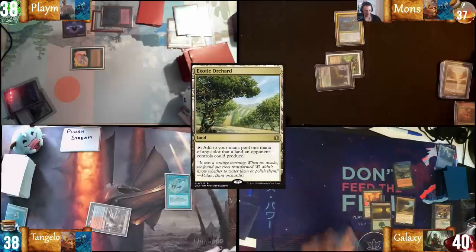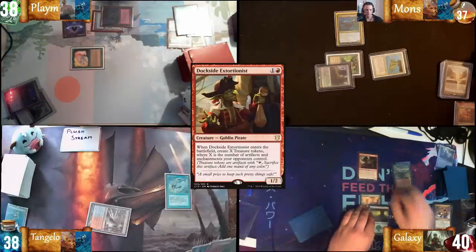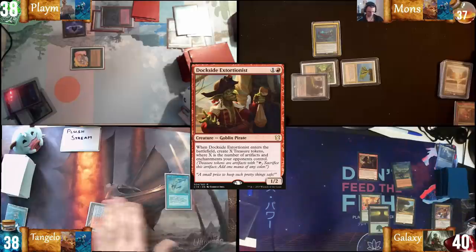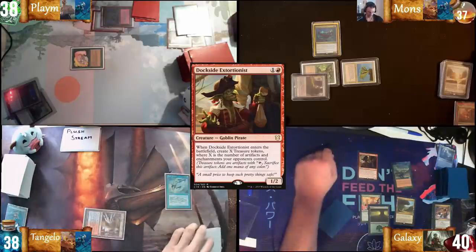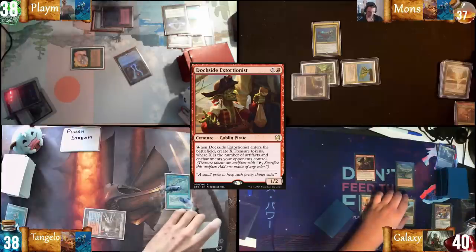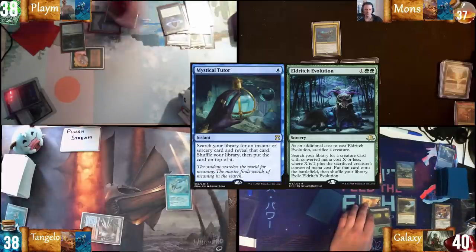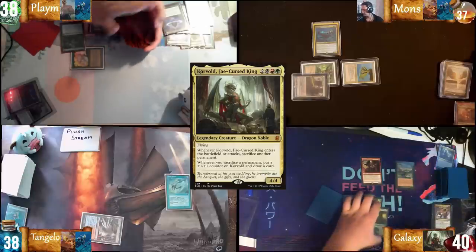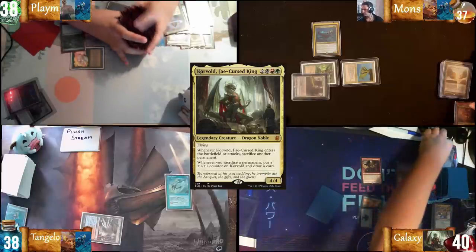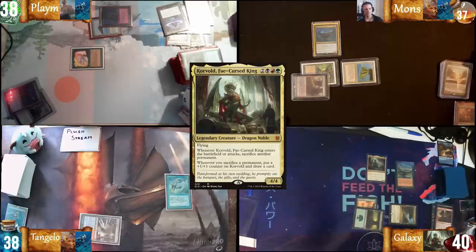Draw Exotic Orchard. With my two red, I'll cast Dockside. I'll pass on the Dockside cast. As will I. Get ETB trigger on the stack. I will sacrifice Lotus Petal for blue, cast Mystical Tutor. No response on Mystical Tutor — Eldritch Evolution on top. Crack my two treasures and tap three and cast Corvold. Enters — sacrifice Dockside, draw a card, put a counter on him.